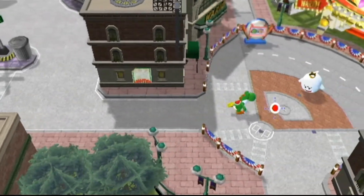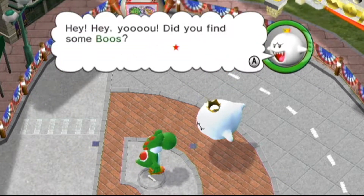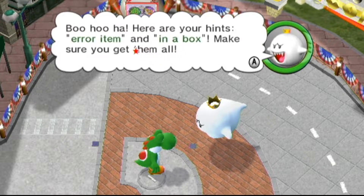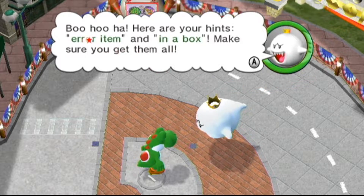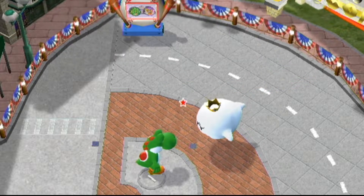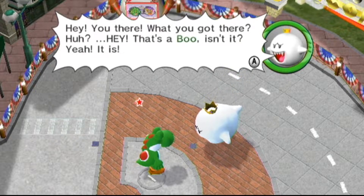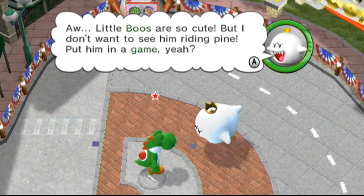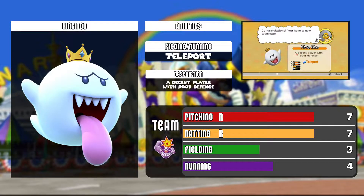Now that we've done all of that, there's only one more player left to get—King Boo. A character says: 'Did you find some boos? Here are your hints: error items and in a box. Make sure you get them all.' We got the one in the box, and the error item is the one we grabbed at Mario Stadium. Now we have King Boo, who has pretty good pitching and batting but poor defense and is pretty slow.